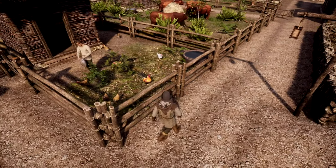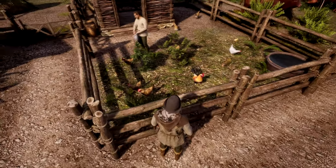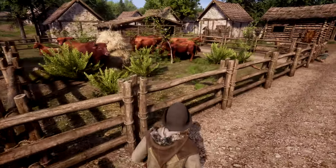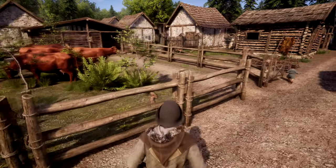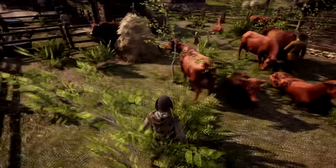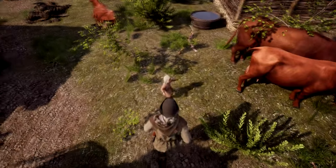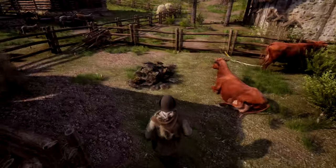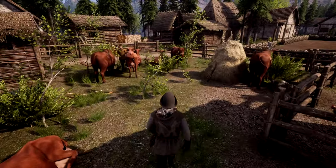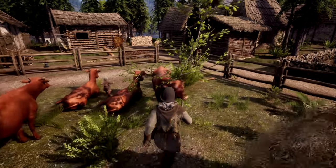Since we were over here earlier, I'll just show this off. We have our chickens. We got the cows, also awfully close to the chickens. What is this kid doing here? Some hay bales, some fertilizer, a cart. The cows are just minding their own business.